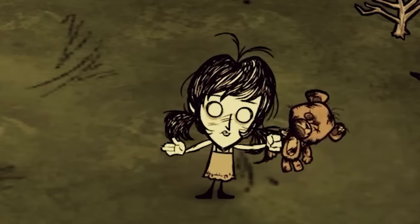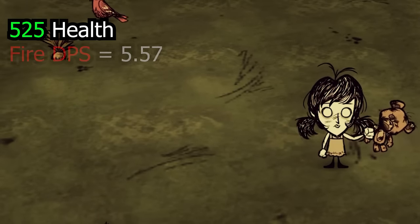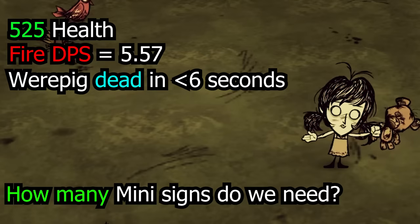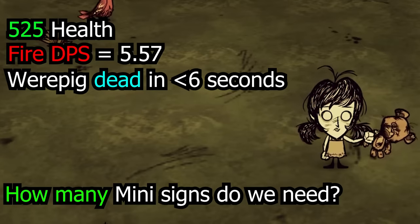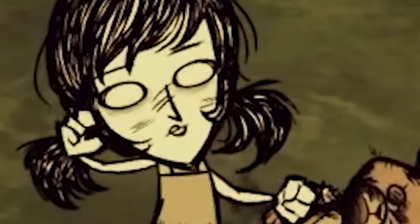Ready yourselves gamers, because it's time for some math! If a werepig has 525 health and fire damage deals 5.57 damage per second, and we want to kill the werepig in less than 6 seconds — how many fire sources do we need? And remember, it takes 2.5 seconds before the pigs begin to take damage.